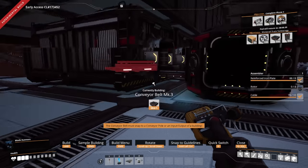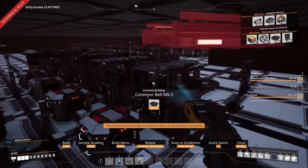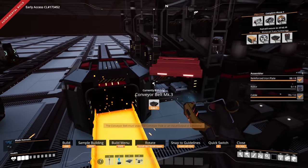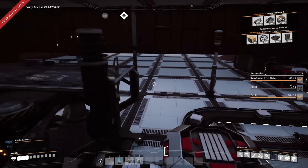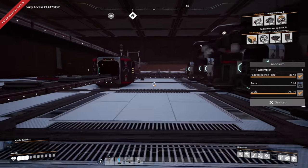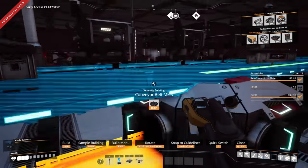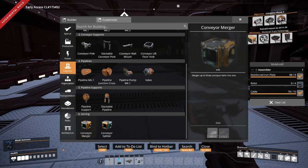Let's do some upgrades on these belts. Now the screws are being made over here — we definitely want to make sure we're feeding this main line. These are turning ore into rods and then rods into screws. Let's go ahead and upgrade that conveyor to mark 3. We need these going as quick as possible. I know it's actually the screws themselves that's the issue.